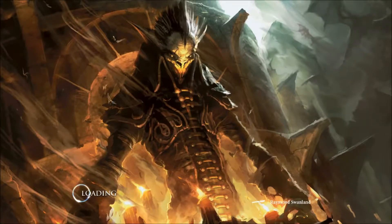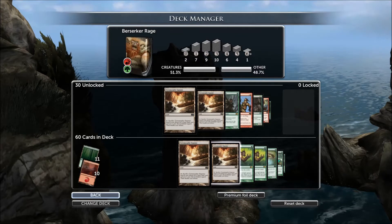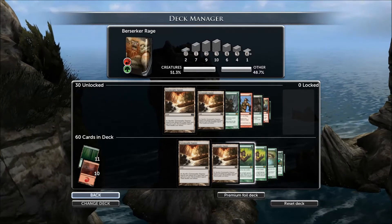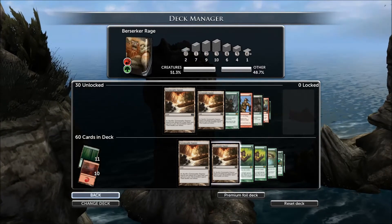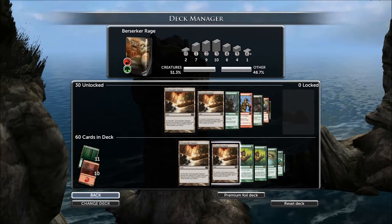Green and red are my two least favourite mana colours. I don't really like green or red decks very much, but you put them together and this is a very effective deck. I respect this deck. I won't say I like it very much, but I definitely respect its power.